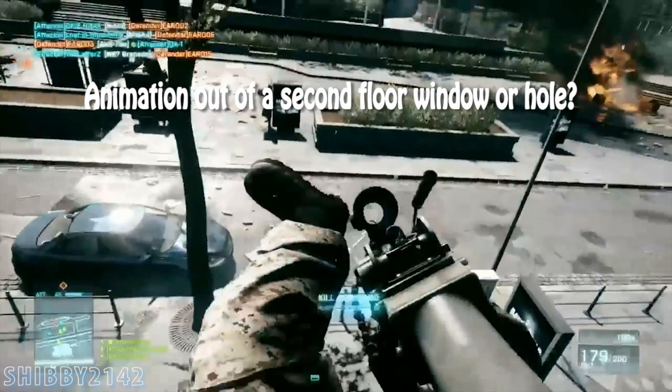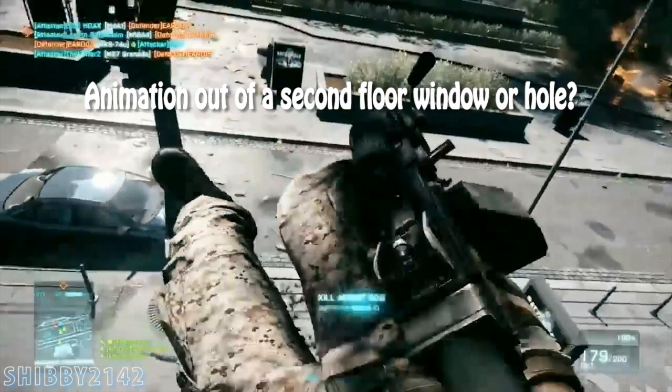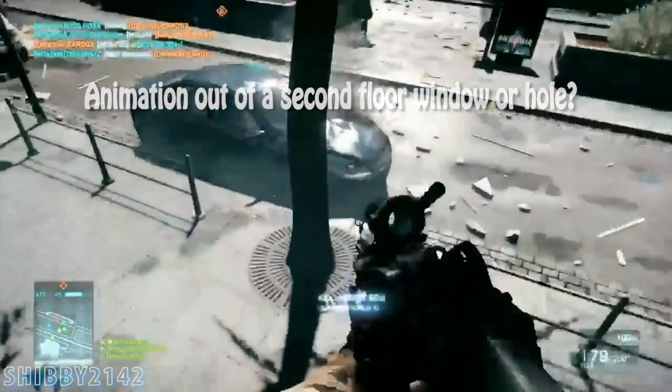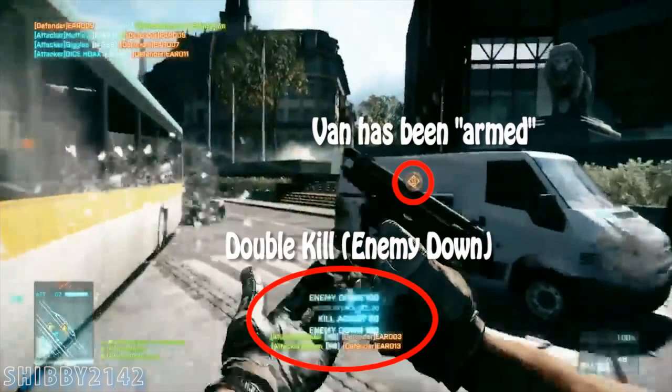The next sequence is showcasing animation — I'm guessing the player is jumping out of a second floor window or a hole in the wall. In the following clip I noticed the van or comm sight objective has been armed, and the player also gets a double kill with a pistol.